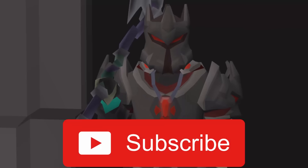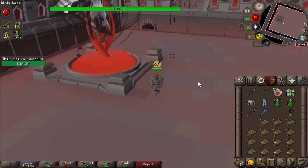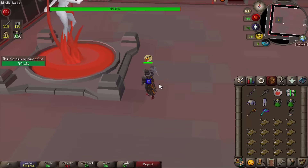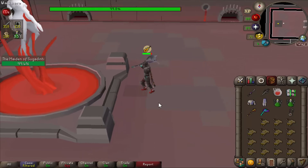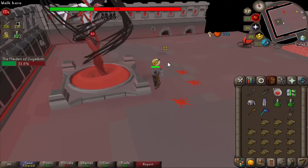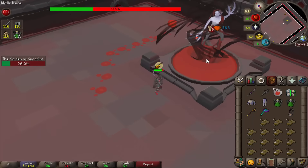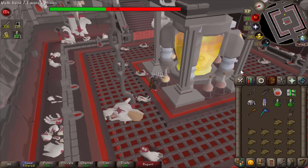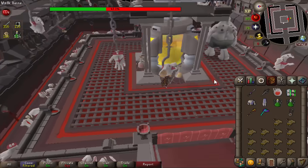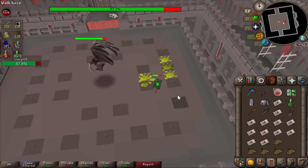Anywhere a slash melee weapon is good, the axe is also going to be good - that includes Theatre of Blood, where you normally scythe the entire thing. The axe may be second best in slot there, but that's still a very significant use because the scythe costs 500 million and is super expensive. If you're doing a conventional Theatre of Blood run you'll suffer from switching styles when you do things like freeze Nylocas, but if you melee roll it won't make too much difference. My stacks are decaying though - it's definitely not the move at Bloat where you have to stop hitting consistently.